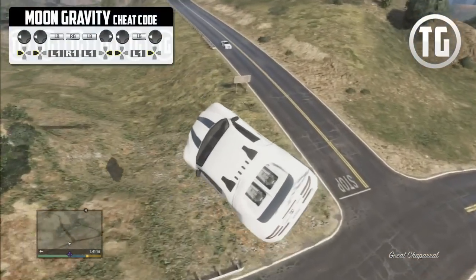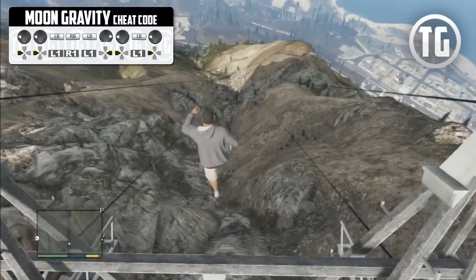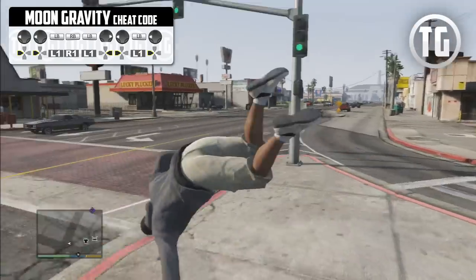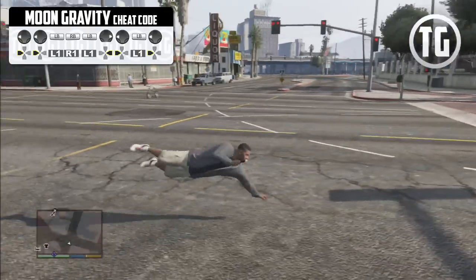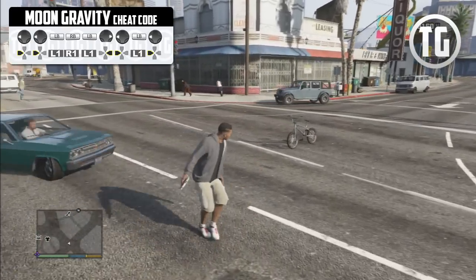Activating the moon gravity cheat allows you to experience light gravity. You can test this out by jumping and pressing the B button on Xbox 360 or Circle on PlayStation 3, and you'll do a couple of flips. The cheat is in the top left corner, so be sure to enter that on either Xbox 360 or PlayStation 3 — both button combinations are up there.